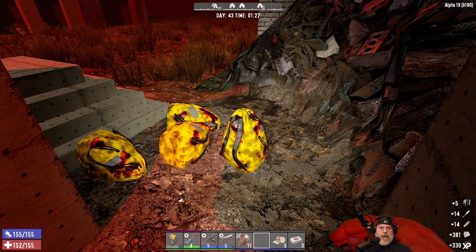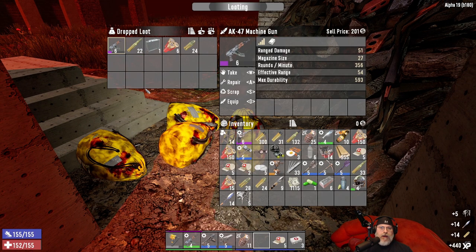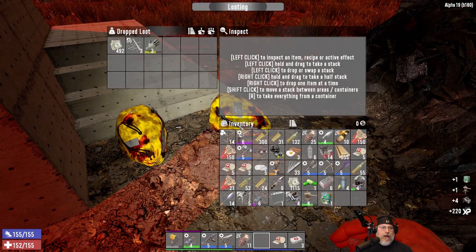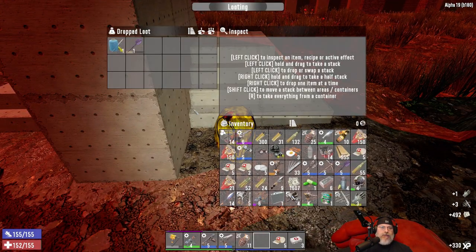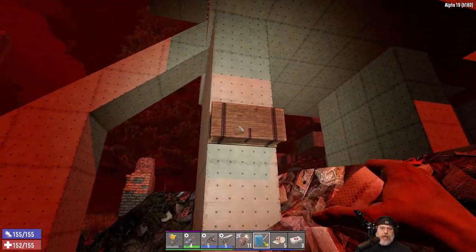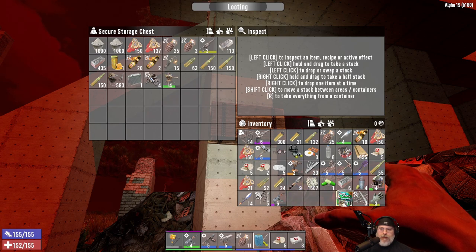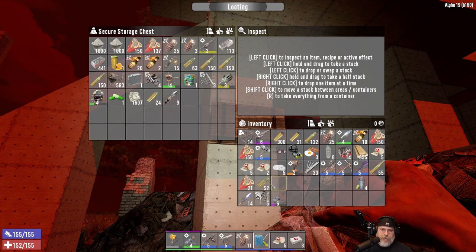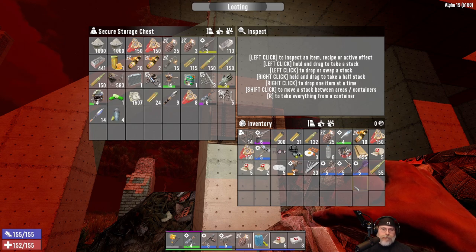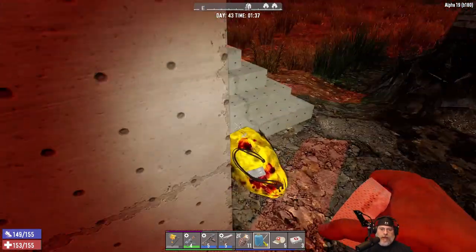It's nowhere near as good as my pit design that we did in the Wasteland series. I think I got like five levels in one horde night with that base. It was so good — I might even consider doing that again for stable Alpha 19, we'll have to see. But it was based upon explosives — I leveled up a demolitions expert and would just rake in the XP. It was the best base I've ever built, at least in terms of XP. I like this base though because it's just so simple.